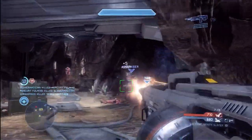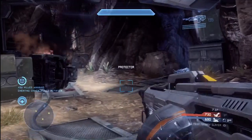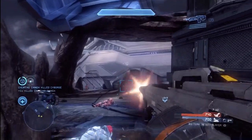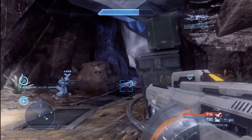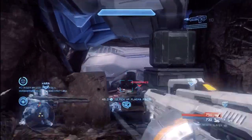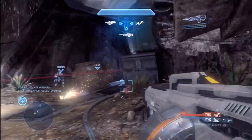Here I'm using burst shooting with the SAW, and this burst shooting method works extremely well. Any time you grab this SAW, try out this burst method — just a few quick bursts. It conserves ammunition, takes people down very quickly, and keeps your reticle very tight. Additionally, if you anticipate grabbing the SAW at any point, the dexterity perk really comes in handy. I've already got a second killing spree here.